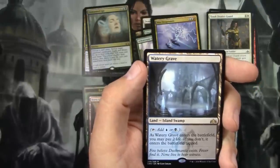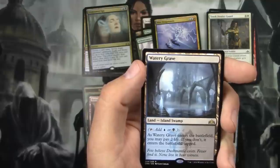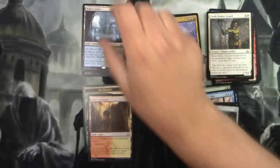I'll never turn down those—good ol' blue and black shockland. Pay two life or it enters the battlefield tapped. And a Dimir Guildgate to go with it.